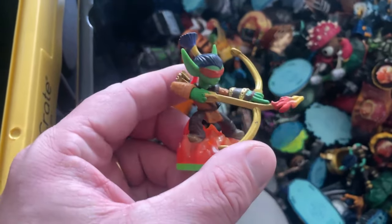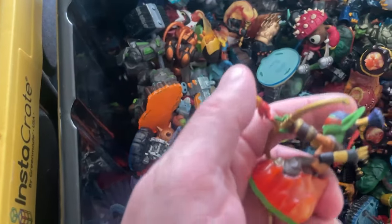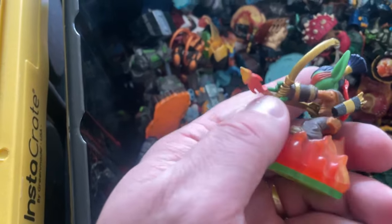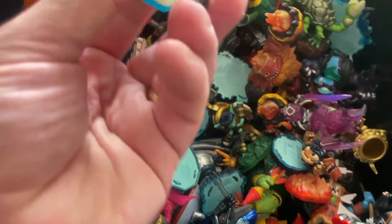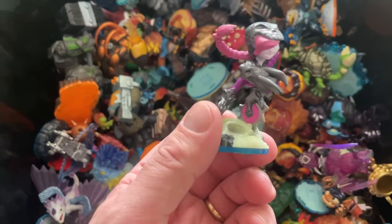Flameslinger — you'll probably find a million of these. Just keep an eye on that arrow tip; as soon as it comes out of the box it'll divvy up a little bit. People don't care — they normally collect them and understand that. Probably a $3 to $4 character. That's Roller Brawl — she's another undead character, probably $10.